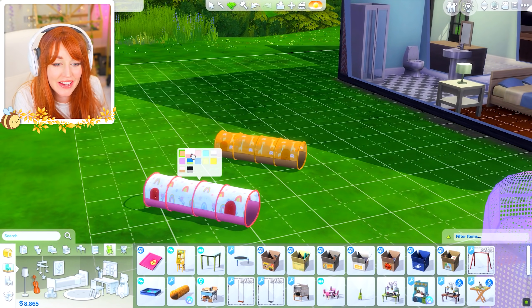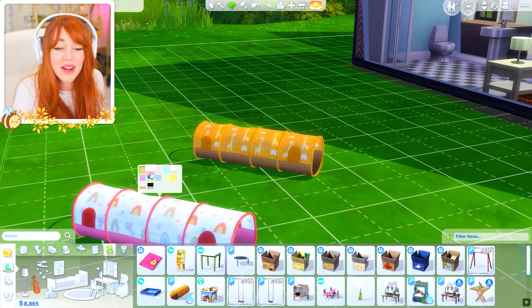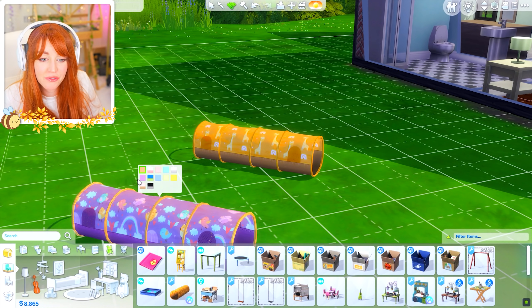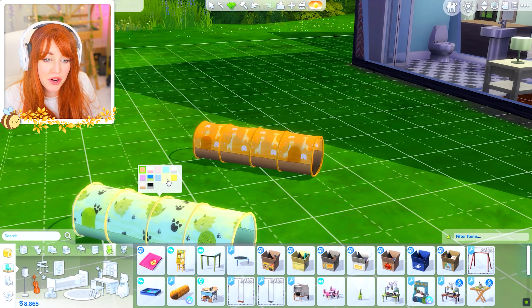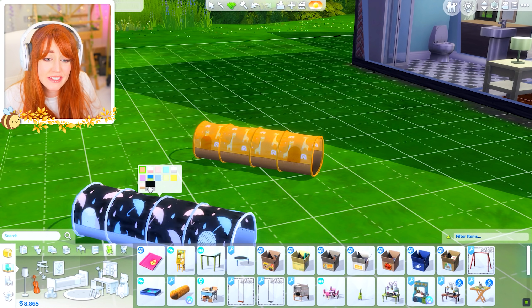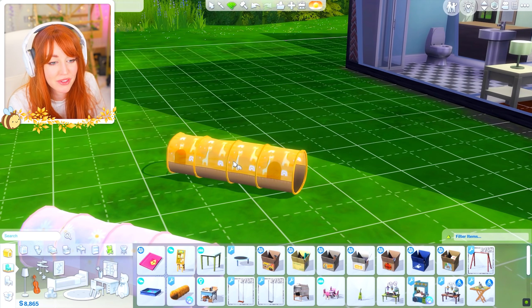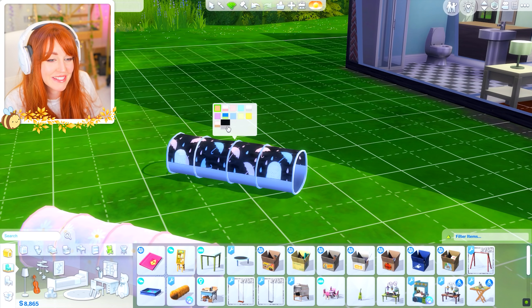Here is the little play tunnel. These are the colors it comes in — it's got little giraffes, little rainbows, a duck one, a flamingo one, a dino one. These are adorable. Bees! I'll match them to the kids' vibes because she's like pink flowers and he's like little umbrellas in the rain.